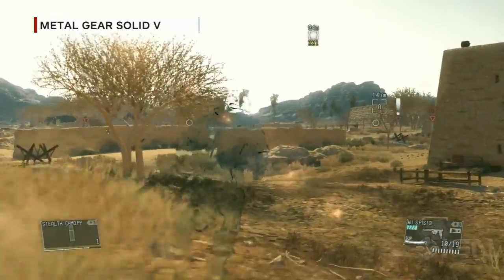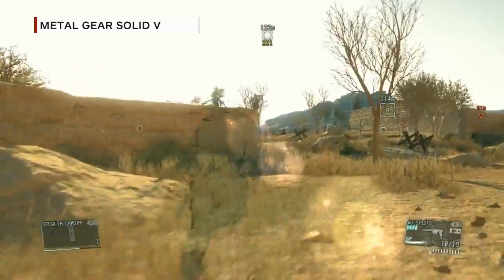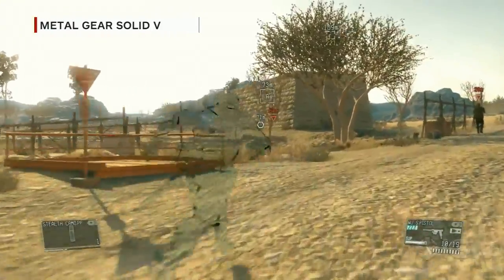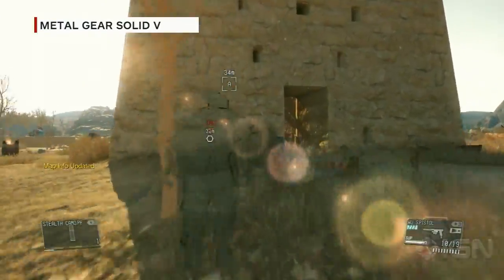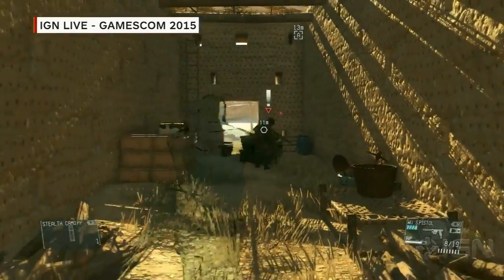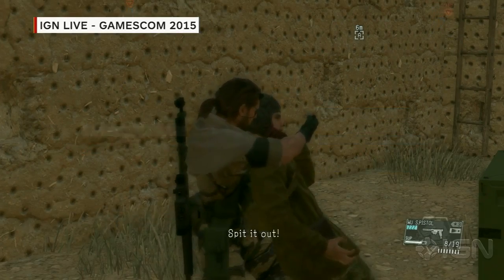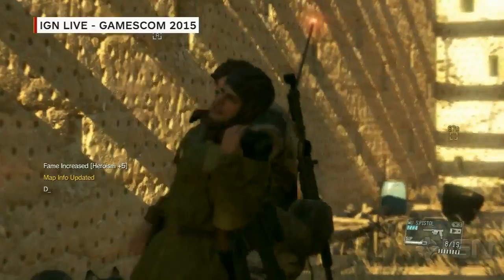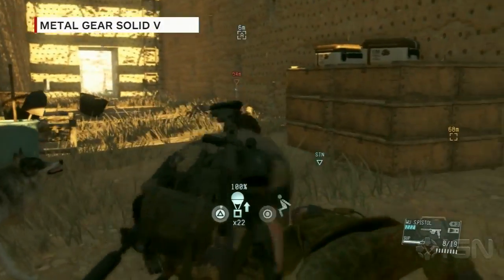One thing added in the demo is stealth camo, which should be familiar to veterans of the series. It's a prototype stealth camo, so if you look in the bottom left you'll see a gauge — there's a limited amount of time you can use it, and once it drops to zero you become visible again. Unlike the original, you don't have to beat the game to get it; you develop it through your R&D team, which is why you need to Fulton personnel.